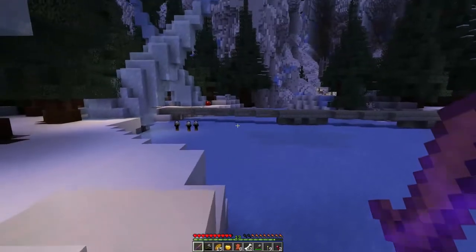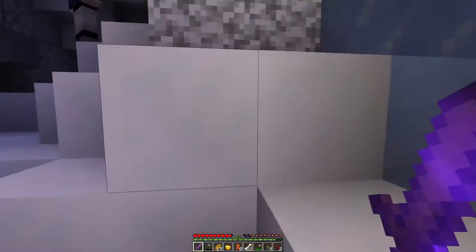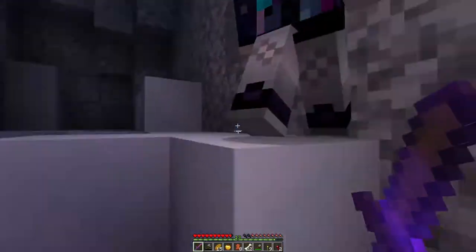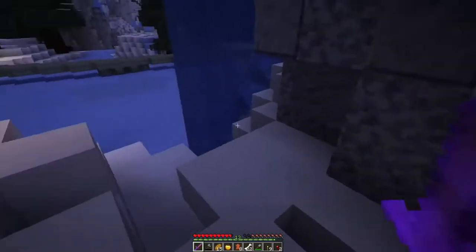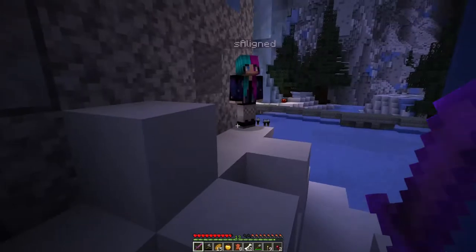One thing we've noticed is the light seems to point us in the direction of travel. Obviously going into the darkness might not be the way to do it. But look at that — we got some bread, and more importantly we've got an iron sword.